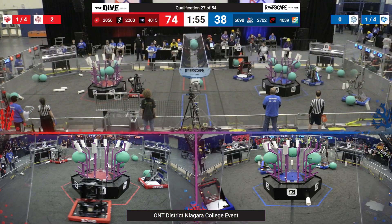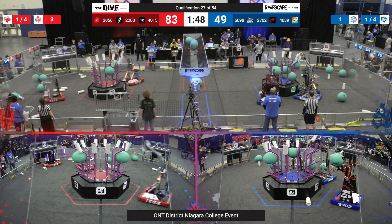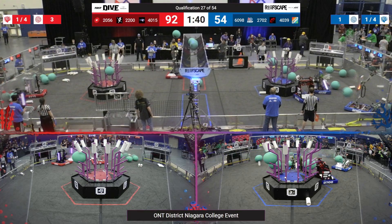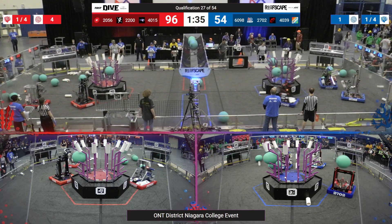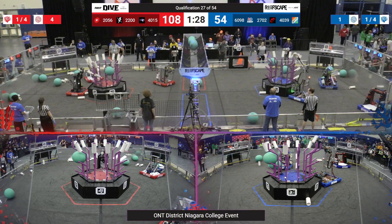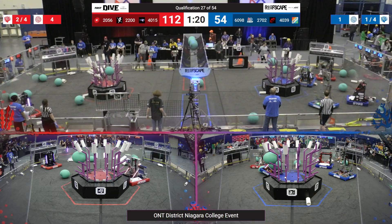Here comes 4039, they're loading up that coral on top of the L4 scoring. 1698 just getting it down now, there is five points for them. 4039 moving fast, but unfortunately for them, the red alliance is moving just a bit faster at the moment. They have almost all the top row with coral on top, just one spot missing. They are now working on the L3s and have five there already. The red alliance quickly up and over 100 points.